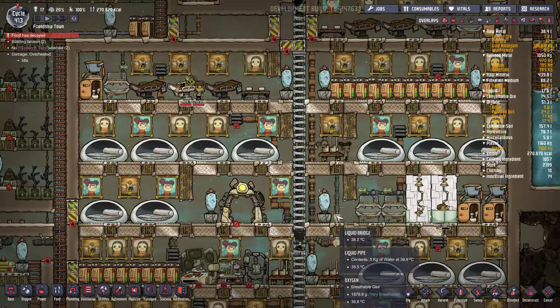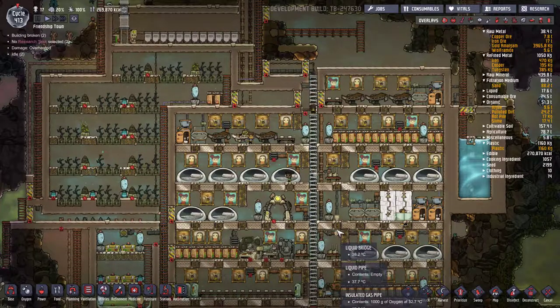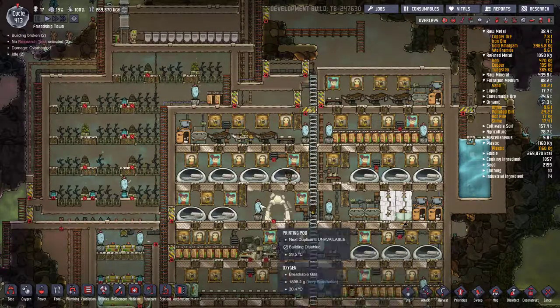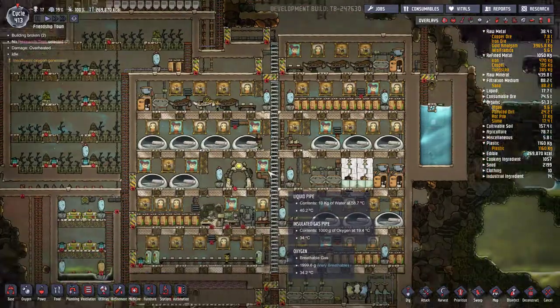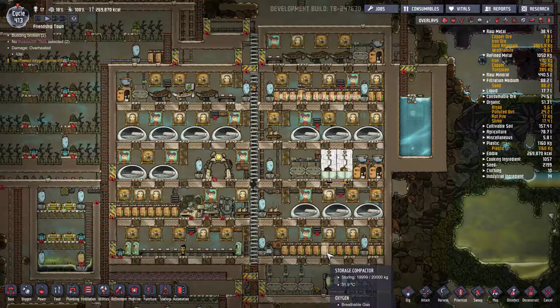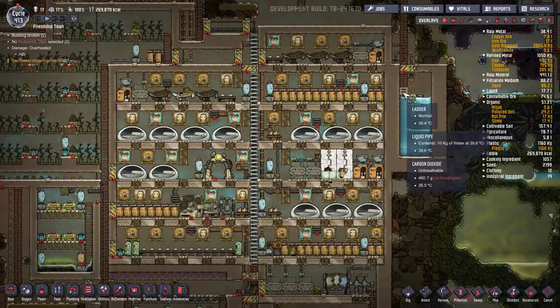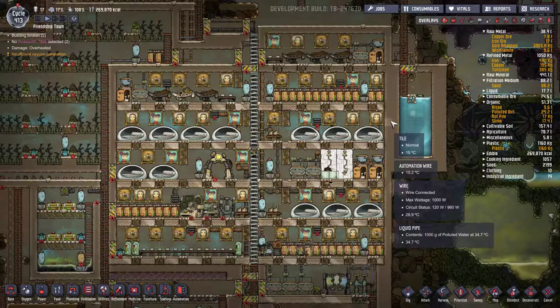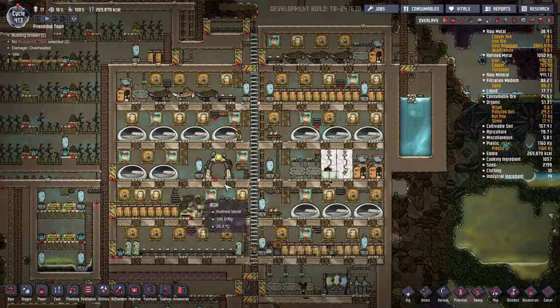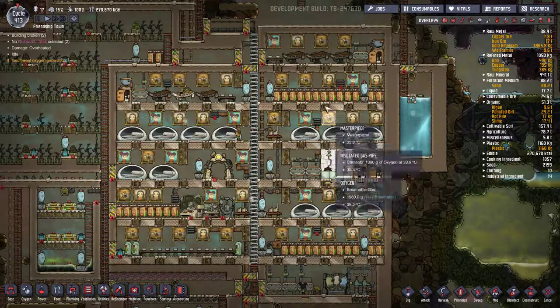So once I get power and oxygen situated, the third thing you're gonna want to have is water, because you're gonna want to have the lavatories, the showers, the sinks. It's a lot nicer than having to deal with polluted dirt, having to manually fill it with water and deal with the polluted water. Once you get all that set up it also greatly reduces all the germ issues you'll have with food poisoning.